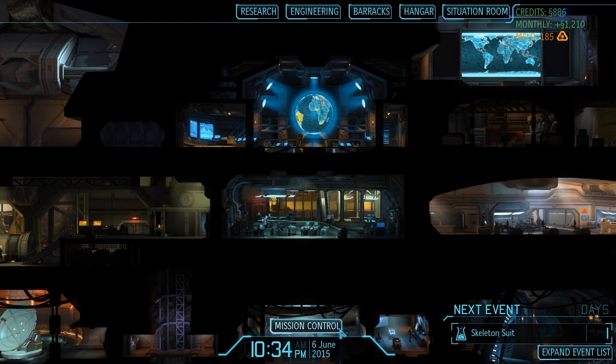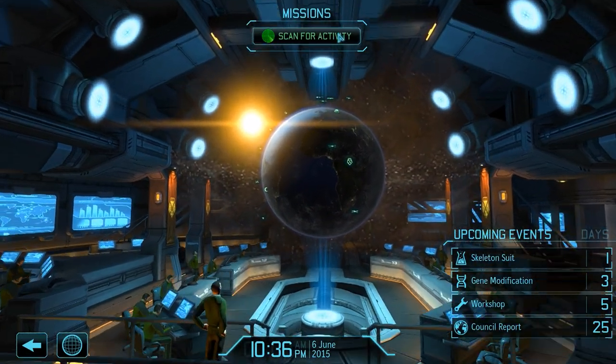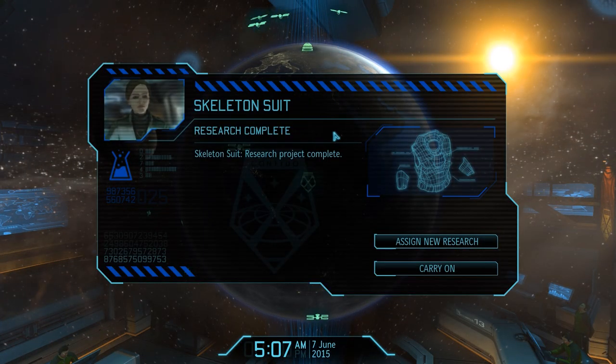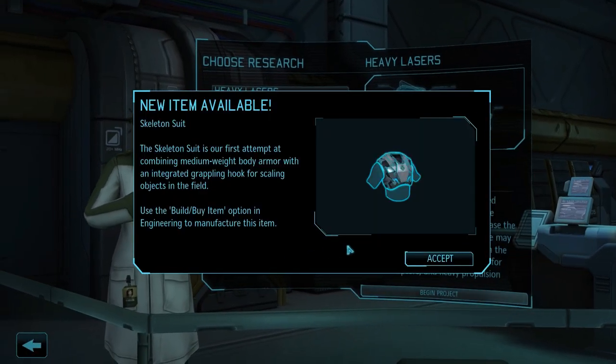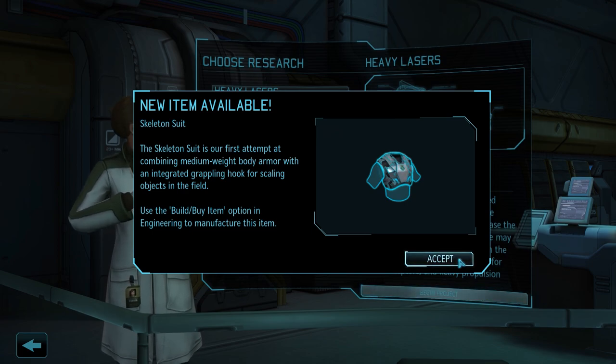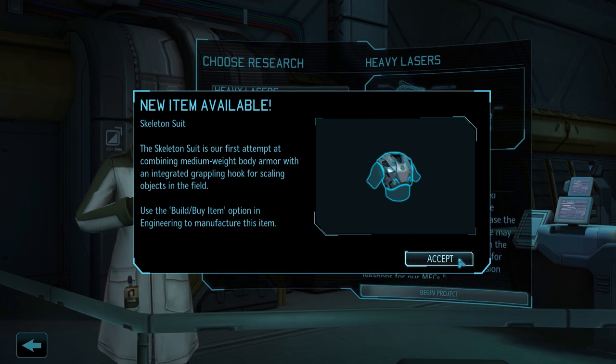For the time being we don't really have anything to take care of, but we're only one day away from the completion of the skeleton suit research project, so let's start scanning and hopefully get there in just a few seconds. And there we are - the skeleton suit is unlocked, giving us access to a brand new type of armor. It offers a little less protection than Carapace armor but comes with a grappling hook and a movement speed increase, so all things considered it is definitely an upgrade.